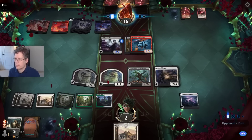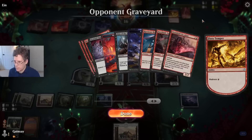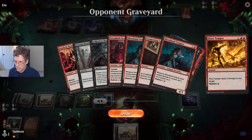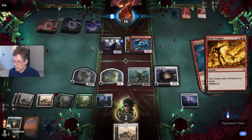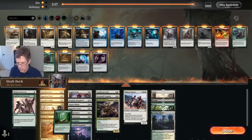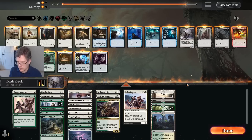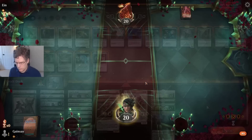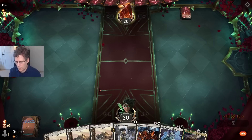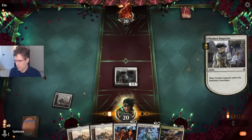Do they tutor for another 3-point burn card? Yes. I guess against someone who's playing Bump in the Night and Alms of the Vein, I'm going to board in Knot of the Bone. Probably just for the Fox — I think the Fox is just my worst card. This is a 1-2-3 curve, even if it's not the best 1-2-3 curve ever — turn one, turn two, turn three, turn four hopefully.